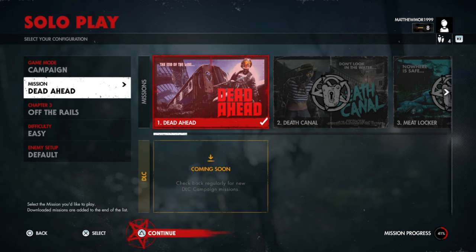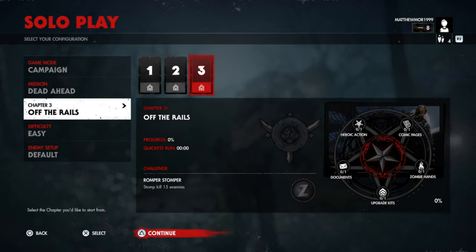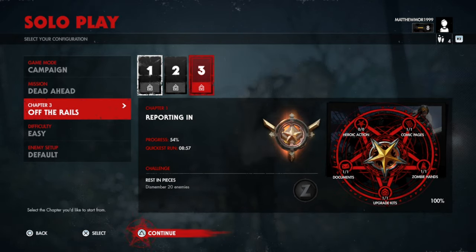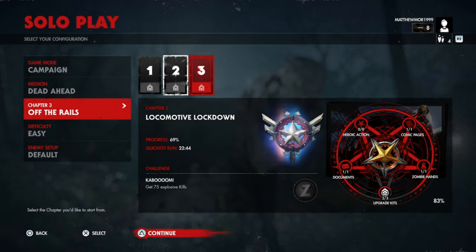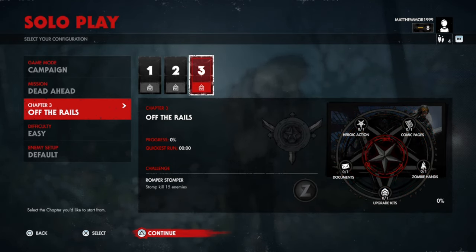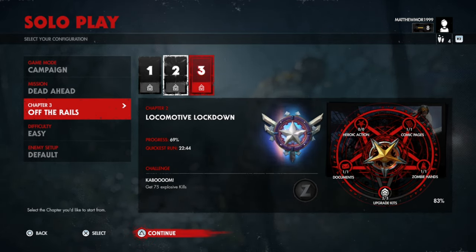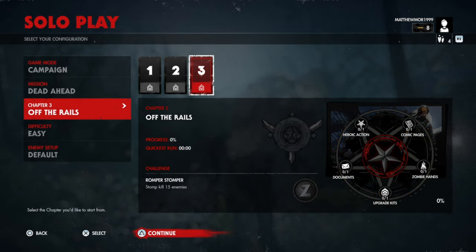What is up guys, I'm Matt from Skullbusters and today we're on Zombie Army 4 Dead War. This is a collectible guide on Dead Ahead, mission number one. In each mission there are chapters and in this particular mission there are three chapters. In chapter one I've collected every one, in chapter two I'm just missing one, and chapter three I've not even touched. I will be showing you every single location of these collectibles.